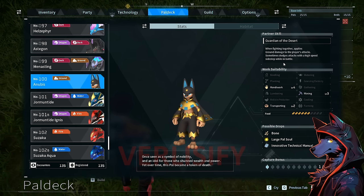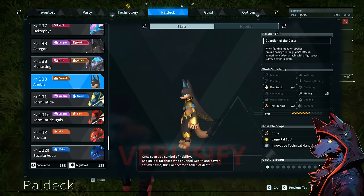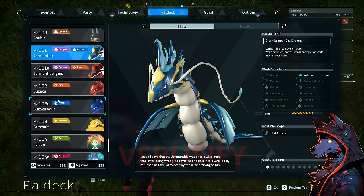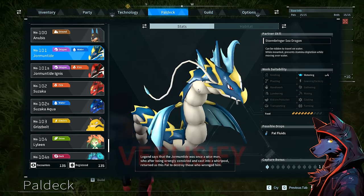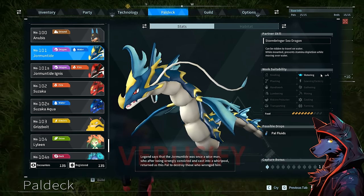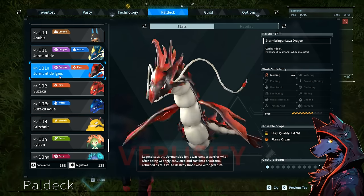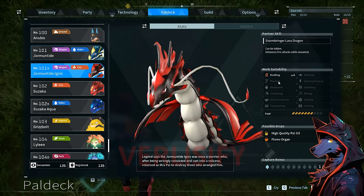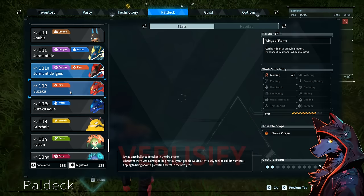Anubis: shown in the how-to-get-stronger-pals content. Crazy handiwork and mining — drops large pal souls and innovative technical manuals. Very late game. When fighting together, applies ground damage and dodges attacks with a sidestep. Can be found as a big boss overworld encounter around level 45. There's a water form with watering 4, travels on water, prevents stamina depletion while moving over water. The ignis form has kindling 4 to cook ores fast — you want this. Enhances fire attacks while mounted.